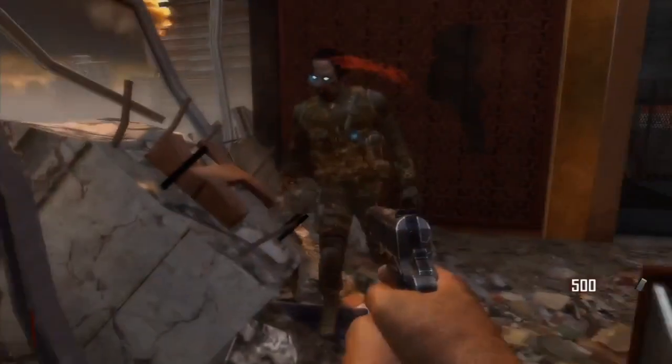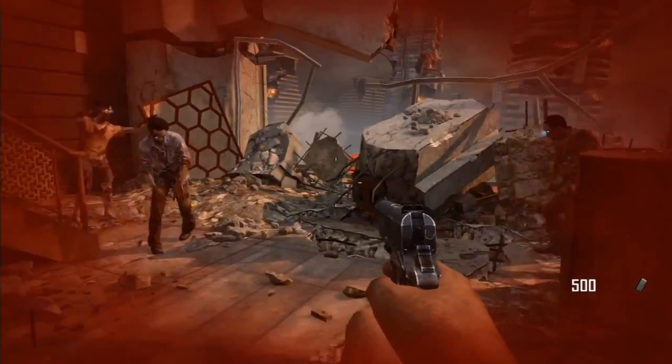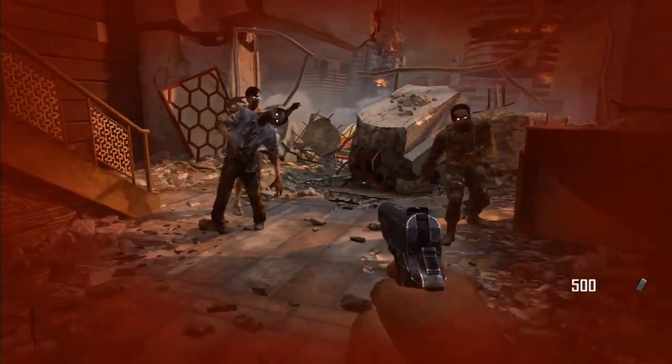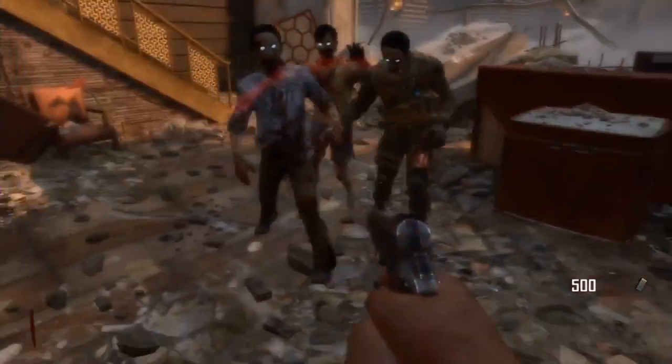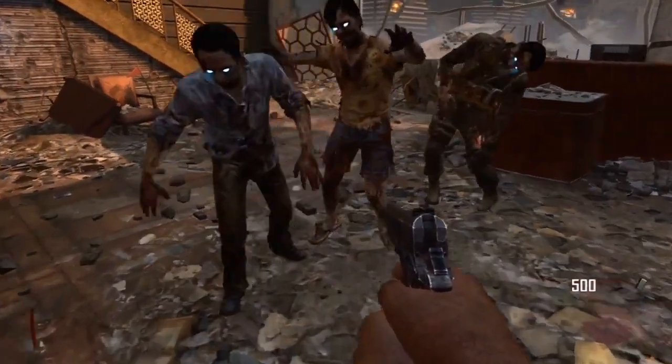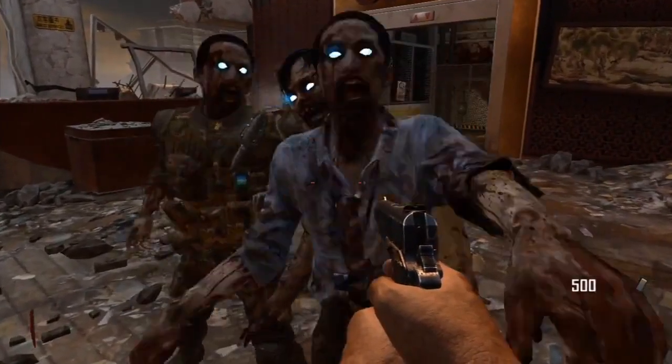A lot of people have been asking me how do you lose it. If you fall off a building and die from the fall then you will lose permanent juggernaut. But if you go down and you're revived then you should still have permanent juggernaut. Correct me if I'm wrong guys — just let me know in the comments below — but I'm pretty sure if you go down and you're revived you will still have permanent juggernaut.